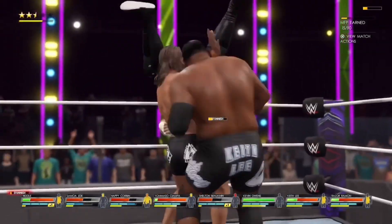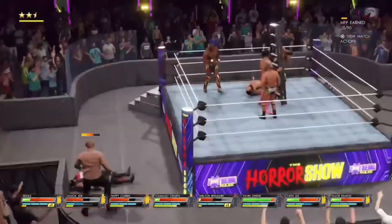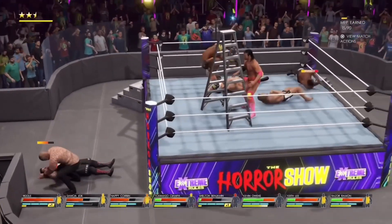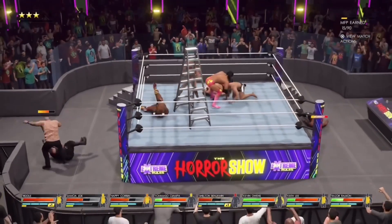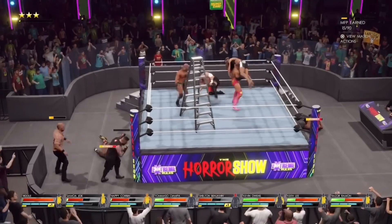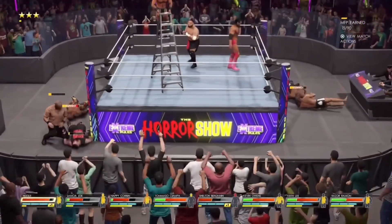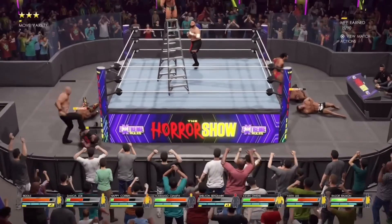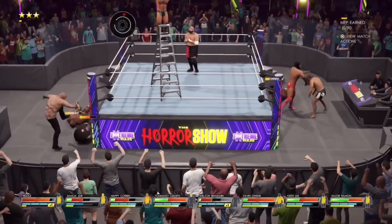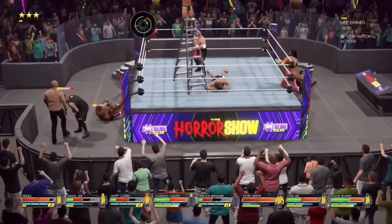Wasn't the ladder fixed back in 2K18 and 2K19? Like 2K20 was all right — so why are the ladder physics so bad now? It's so hard to place the ladder, and not only that but since it's an eight-man ladder match you can't even place the ladder. The ladder is falling on me, the ladder is falling all over the place — it's crazy.